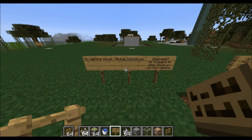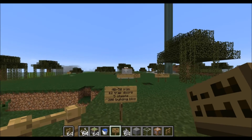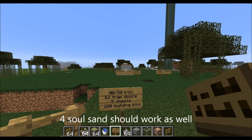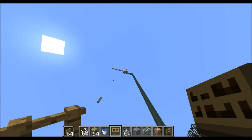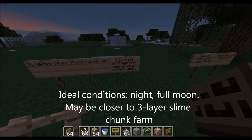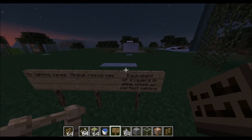The next thing is that it requires minimal resources. Most of the collection you'll have to do is iron to make the iron golem, so if you have a villager way to make iron golems, that might be a little bit easier. You need 12 trapdoors to go around the top, then 4 chests for the iron golem to stand on, then probably 1 chest on the bottom to put a hopper into, and then some building blocks to get up to that Y level. The last point is that it's equivalent to about 4 layers of slime chunks when you light up the caves perfectly, because when you're running a slime chunk spawner you have to light up a ton of caves from Y level 0 to Y level 40.